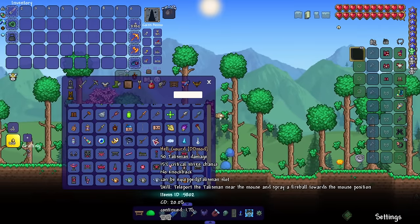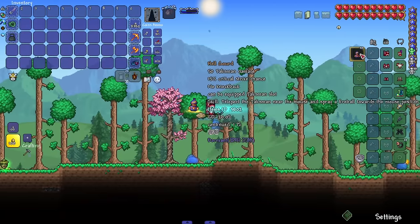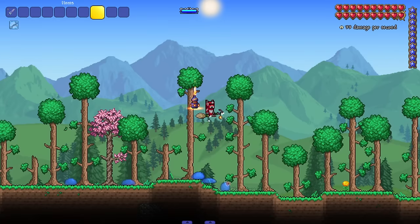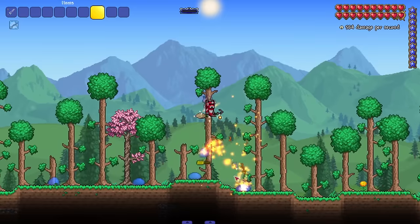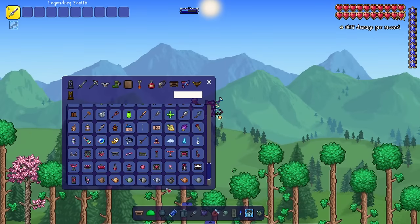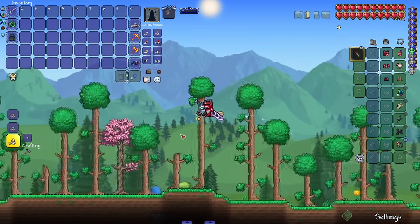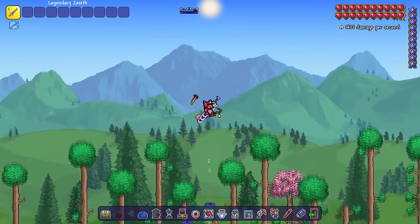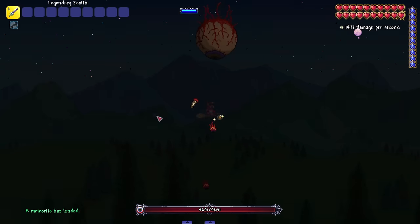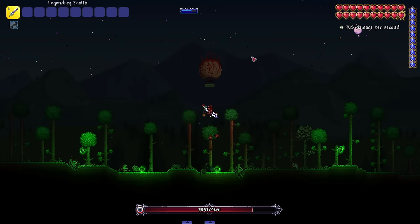This mod has these talisman things — we got one earlier as a drop. 'Hell Gourd': can be equipped, teleports the talisman near the mouse and sprays fireballs toward the mouse position. It's like a little flamethrower for extra DPS with a cooldown at the top. Then we got the 'Eye Teeth' one — let me bring in the Eye of Cthulhu and use it against the Eye. Boss spawn animation comes through the portal — guess what, B versus the Eye!